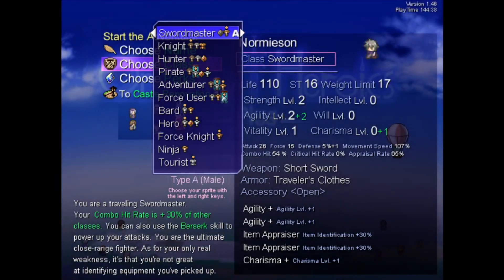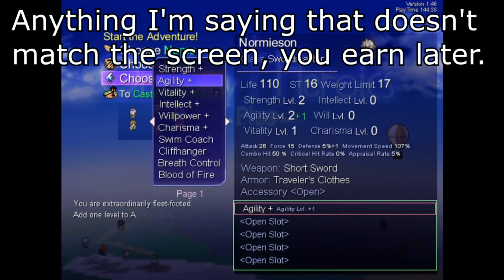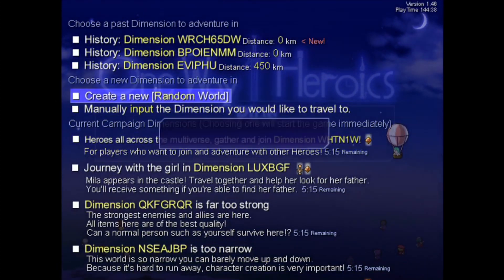When it comes to objectives in One Way Heroics and the tools to get there, the game starts incredibly simple. You get two classes to pick from, and three perks that you can boost your base stats by one. You can pick between the default mode or the walk in the park mode. Honestly, I recommend starting with walk in the park.